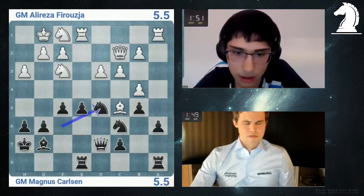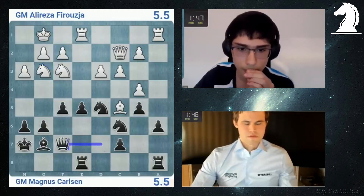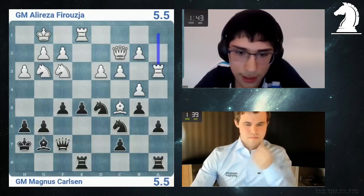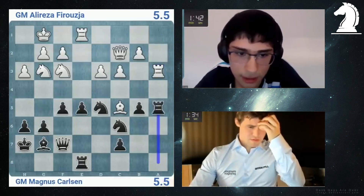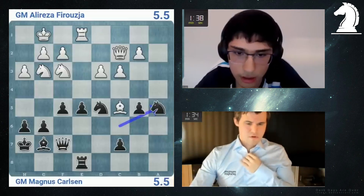Bishop c5. Not really sure what the bishop is doing there. Knight g3. Queen f7. It's not such an easy position to play as I'm constantly having to look for ideas. I'm trying to play Rook a1. So let's say Knight f4. Bishop e3. Rook d8. I really want to get rid of that pawn on a6.